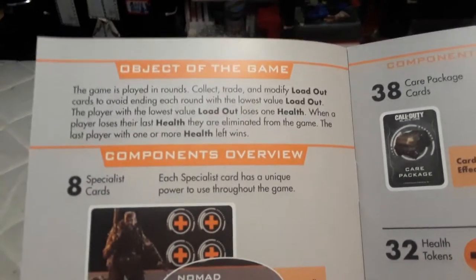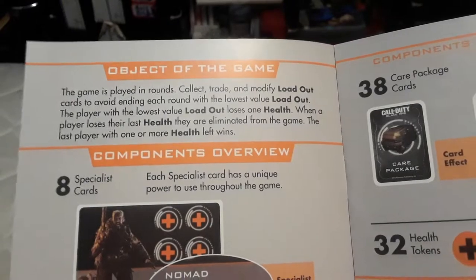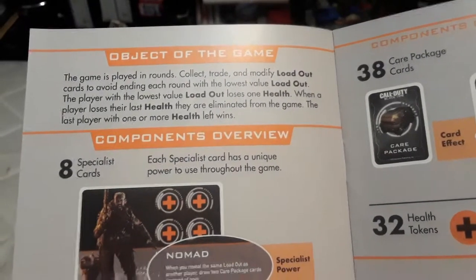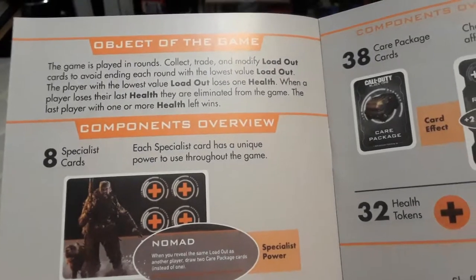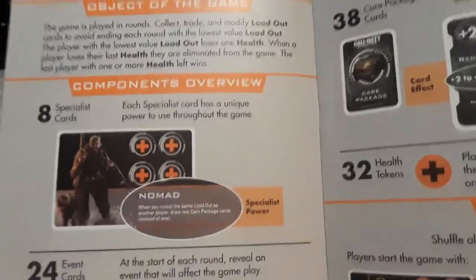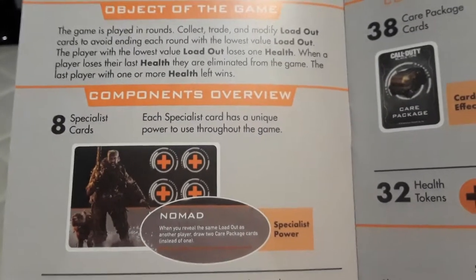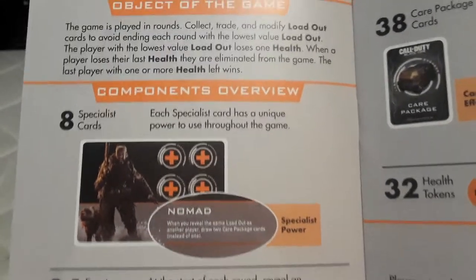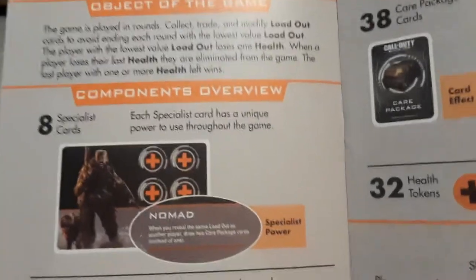Object of the game: the game is played in rounds — collect, trade, and modify loadout cards, and avoid ending each round with the lowest value loadout. The player with the lowest value loadout loses one health. When a player loses their last health, they are eliminated. The last player with one or more health left wins the game.